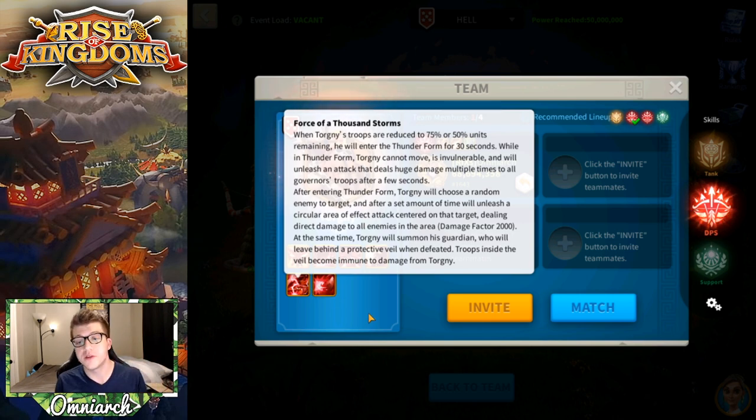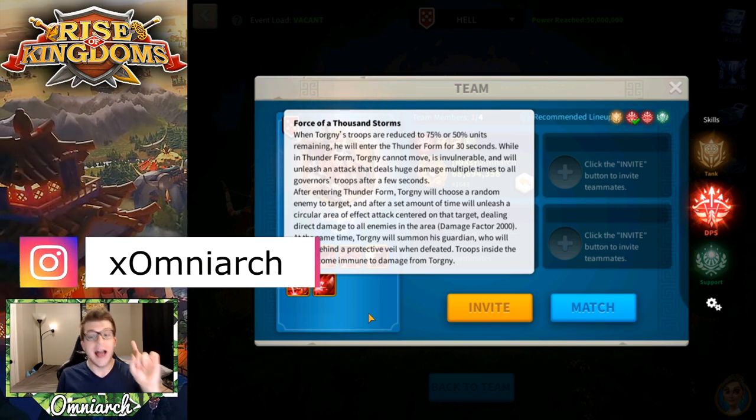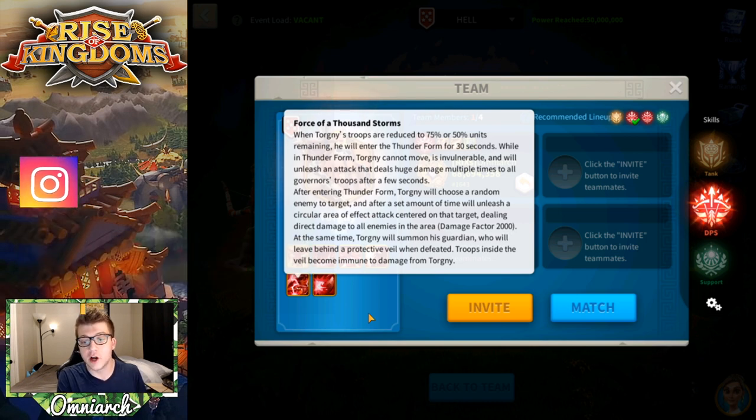The last two skills are really powerful. The skill called Force of a Thousand Storms activates when Torgny's troops are reduced to 75% or 50% remaining. He enters thunder form for 30 seconds — he cannot move, is invulnerable, and will unleash an attack dealing huge damage multiple times to all governor troops. In thunder form, Torgny chooses a random enemy to target and after a set time will unleash a circular AOE centered on that target with a damage factor of 2000. He also summons his guardian, who leaves behind a protective veil when defeated.